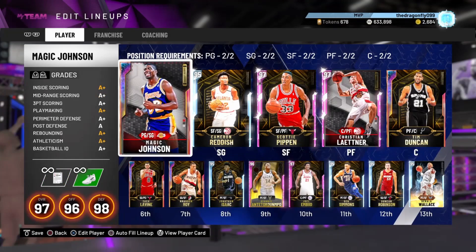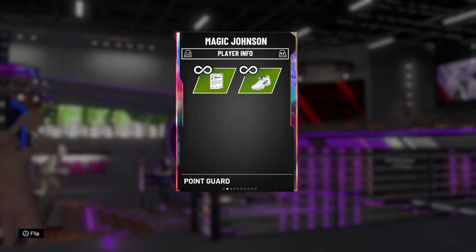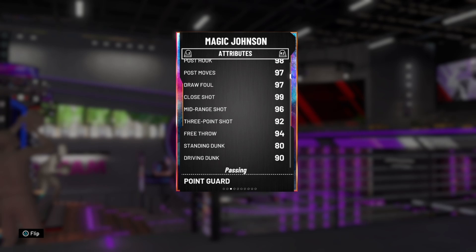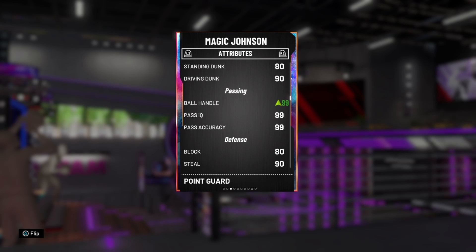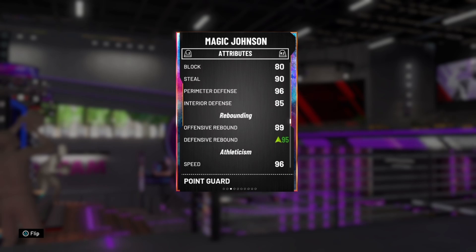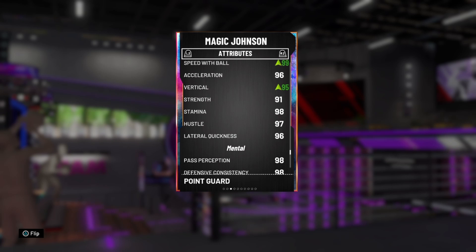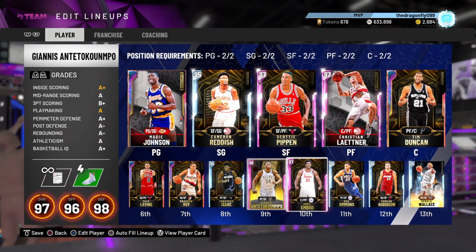For starting point guard, I pulled him right after the packs came out and I've been enjoying this card too much. It's really nice — 92 three-pointer, I wish he had a higher driving dunk like a 96 or 95, but I'm good. 99 ball control, great passing — this is obviously Magic Johnson. He's a six-time champion point guard, good rebounding too if you didn't know he played center for a few games in his rookie season. Good speed, great defense — clamp god Magic Johnson.